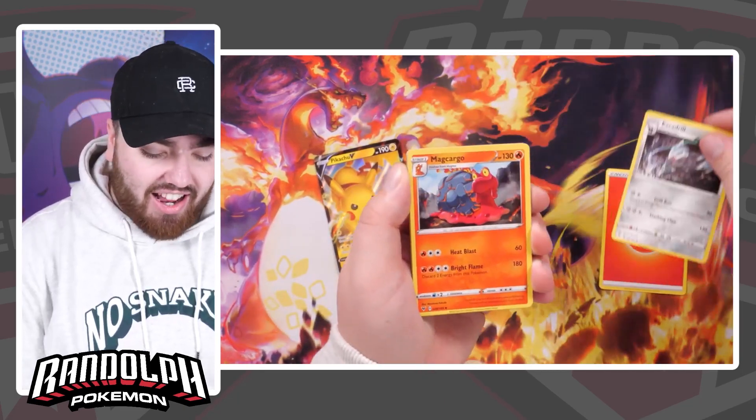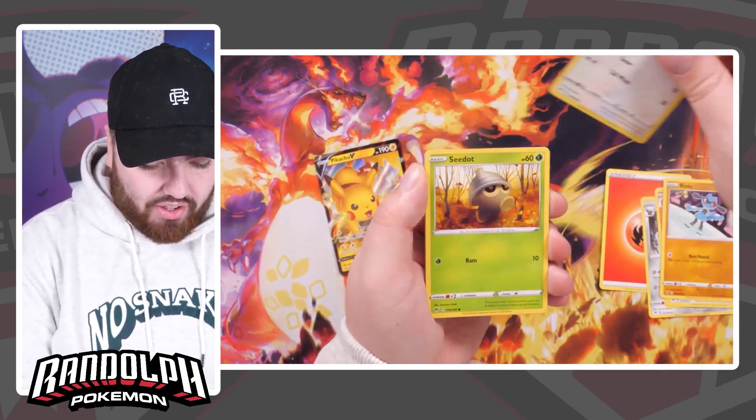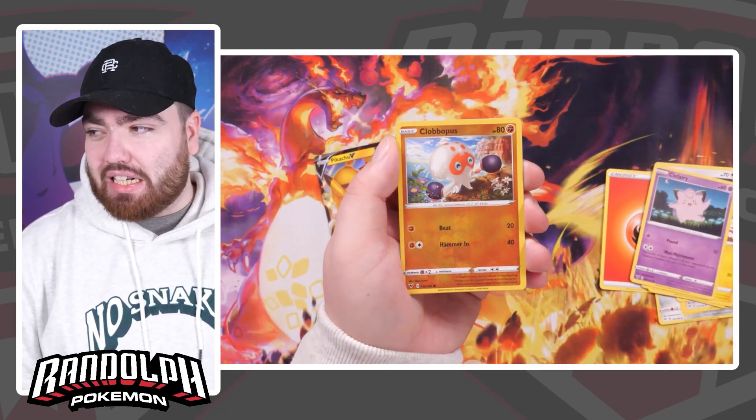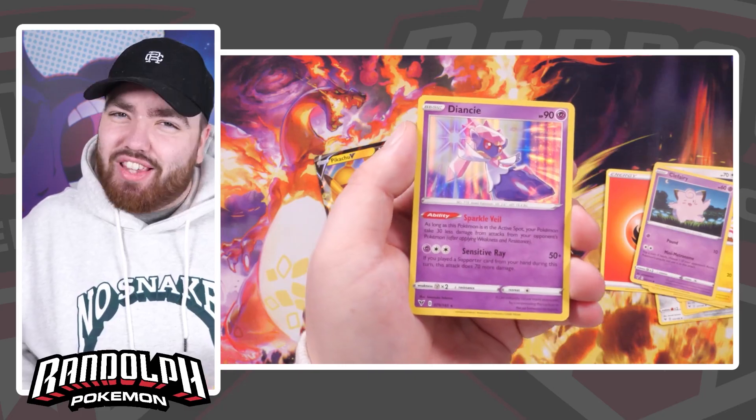Next up we have a Fire Energy — is that a sign? Excadrill, Mad Cargo, Nessa, Ryolu, Eevee, Seedot, Electrike, Clefairy, Reverse Holo Cloverpuss, and a Diancy Holo! You guys know I love Diancy — not necessarily as a Pokemon, but the card artwork is always sick.